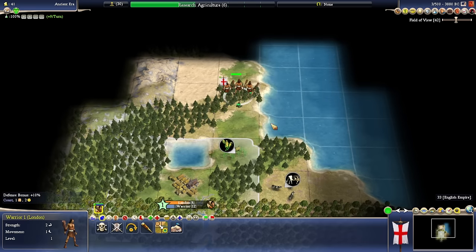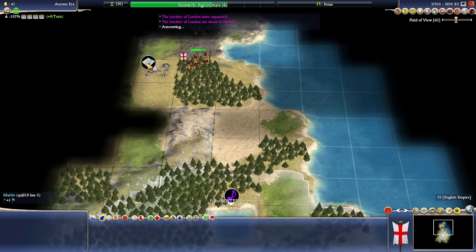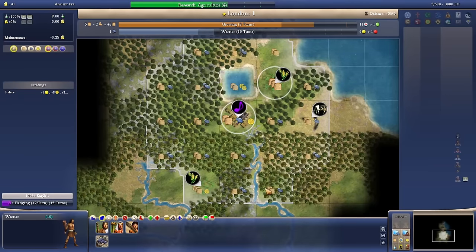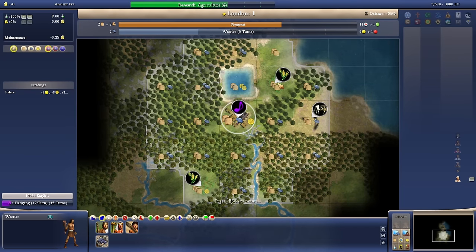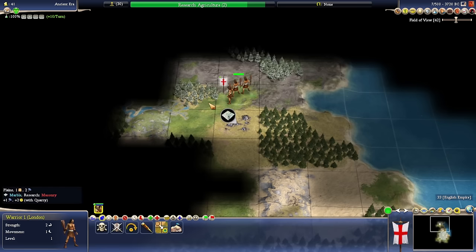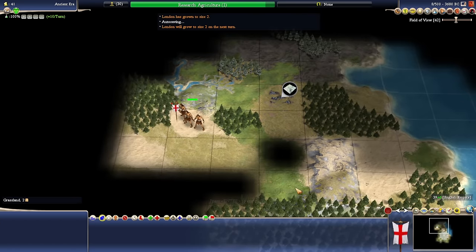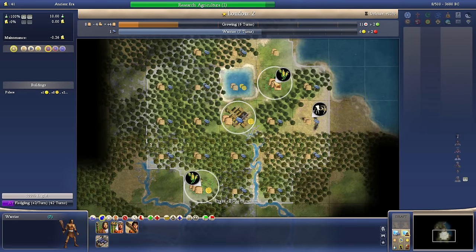We've got some desert over there. London will grow to size two in five turns. We start with fishing but not really anything to work the fish with. We've got some marble up here which could let us build some wonders. London's borders just grew. This is the problem with not having automated workers - this is clearly a better tile. I'll probably go full automation after it grows one time because I'm going to forget at some point and it'll make the game so much worse. I kind of want to explore in a circle around my capital to find good spots rather than beelining in one direction.